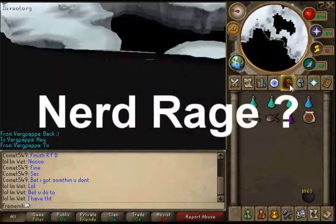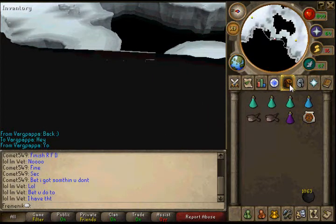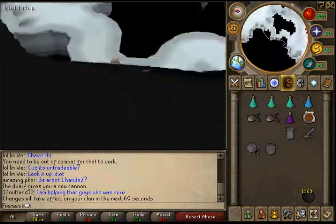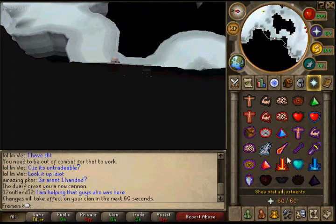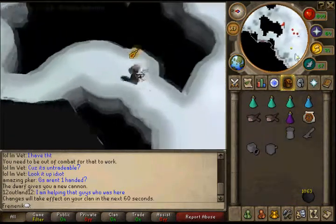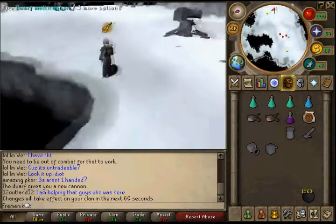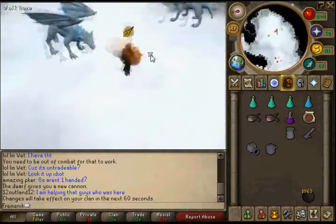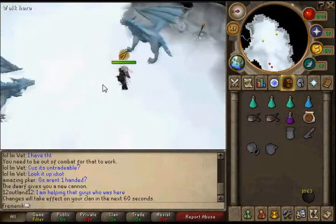I forgot my cannon — I had to pause and go back to get it. When you enter, I suggest going southeast. Make sure you drink an anti-fire potion straight away because you might get hit.